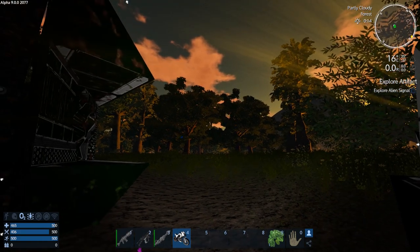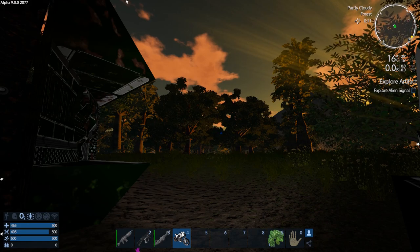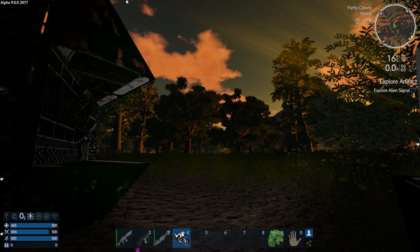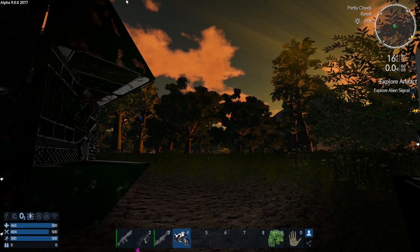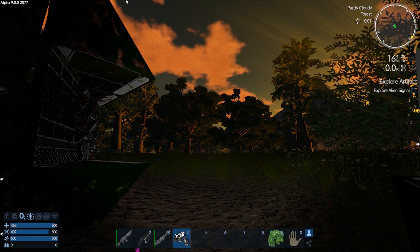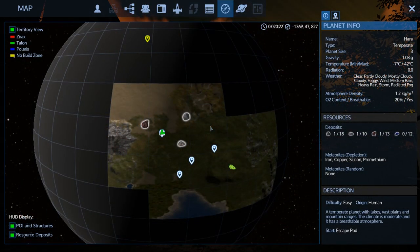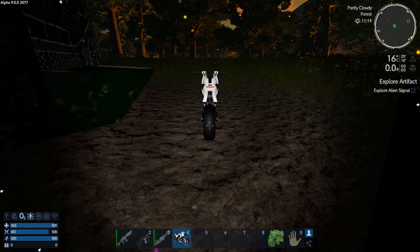Hey GTI fans, welcome back to another episode of Empyrean Galactic Survival. This is your host Zealot and we are here today doing Alpha 9 Stable Branch. It went stable super quick - I'm a little bit surprised, I'm not quite sure if it's ready for stable. We're going to keep continuing on, following the tutorial to the letter to see what it's actually like for people new to the game, even though I'm on semi-hard settings. I have construction and ore deposits set to a lot more, so we'll find lots of resources and be able to craft pretty fast. Today we're going to continue on with the tutorial.